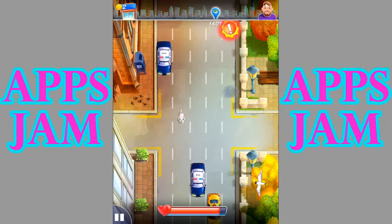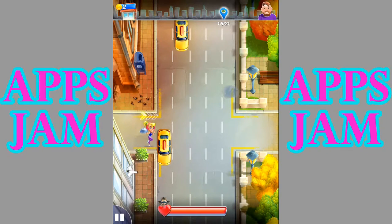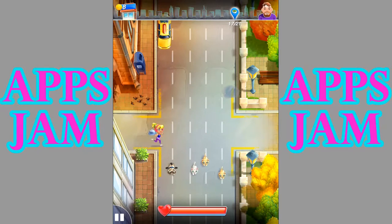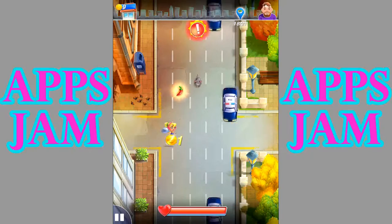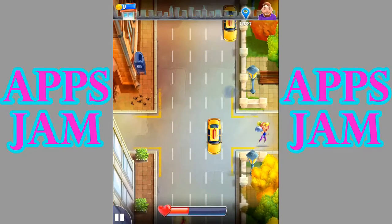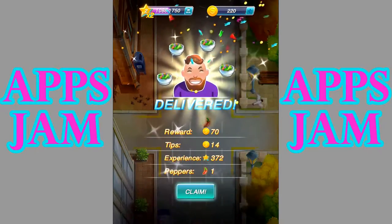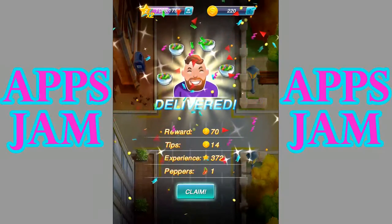Let's get this pepper — now everything is gone, so let's boost through here. Look at all these animals! Let's stop here to save them. We delivered — woo! It becomes hard, I'm telling you, and you become anxious trying to get there. Anyway, that's my reward, tips, experience, and peppers.